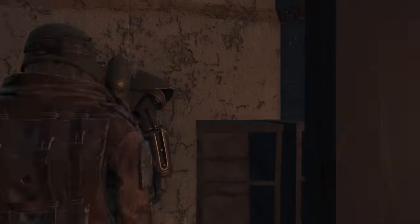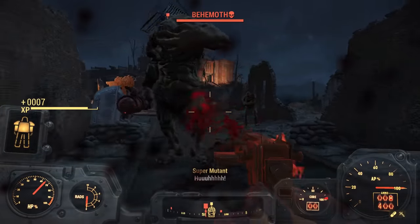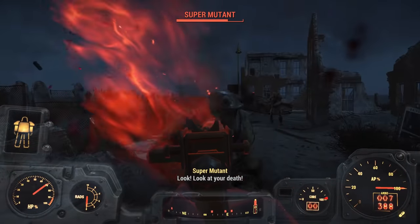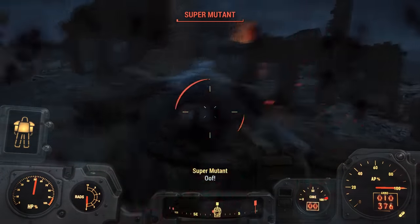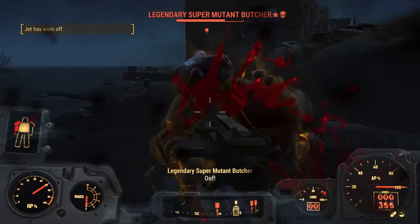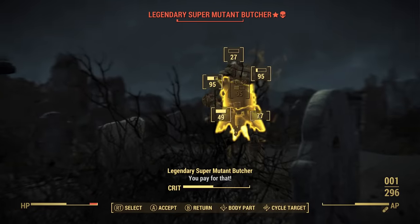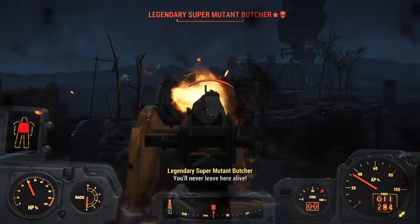Why didn't I take the free suit waiting for me aboard the Prydwen? Good question. As I entered the fight I was initially going to hard focus on the Behemoth, but after getting shot from every direction I shifted to focusing on the smaller mutants first. The normal super mutants are pretty simple and even drop some .38 ammo, which is always nice. But because the Behemoth clearly wasn't enough, the game also decided to throw in a legendary super mutant butcher. He can't inflict all that much damage since he too only has a pipe weapon, but I have to waste a lot of bullets to take him down.